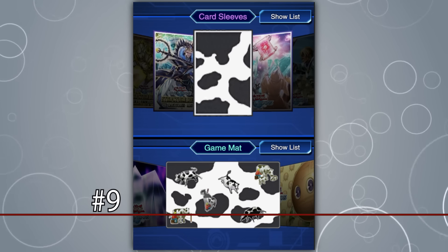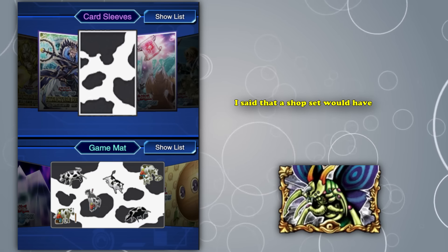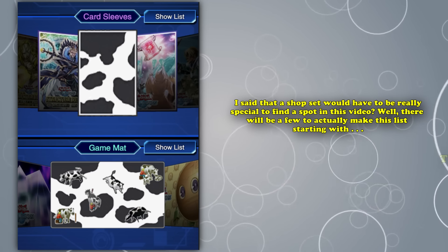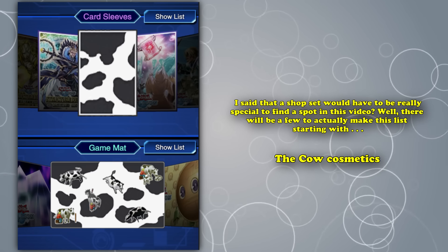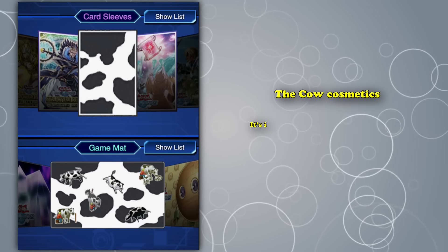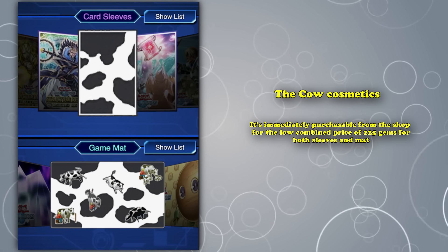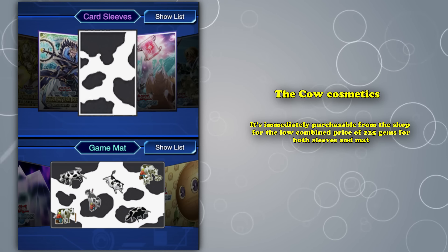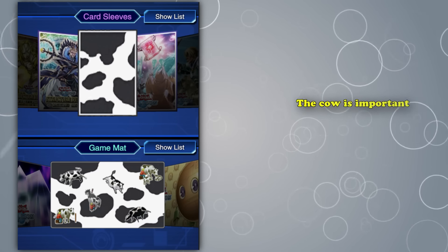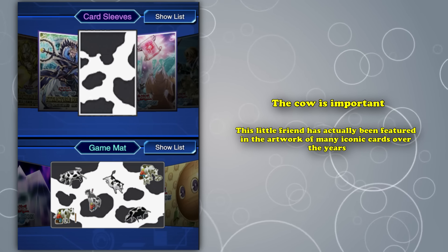And peacefully grazing at number 9 are the Cow Card Sleeves and Game Mat. Remember in the last entry when I said that shop cosmetics would have to be really special to find a spot on this video? Well, there will be a few that actually make the list, starting with the Cow Cosmetics — call them the Cowsmetics. Real Duel Links movers and shakers use the Cow design. It's immediately purchasable from the shop for the low combined price of 225 gems for both the sleeves and mat, which is a real steal considering the Cow is awesome, and you weren't going to pull anything from the four packs you could have bought with those gems anyway. But besides the fact, the Cow is important because this little friend has actually been featured in the artwork of many iconic cards over the years.